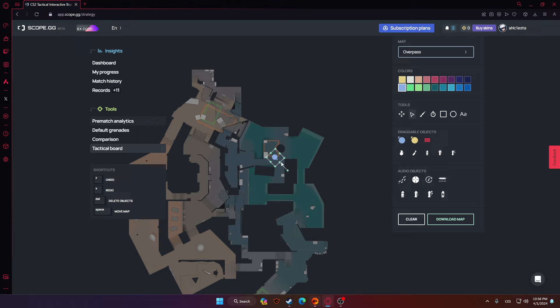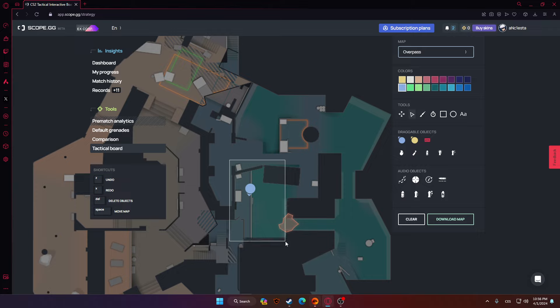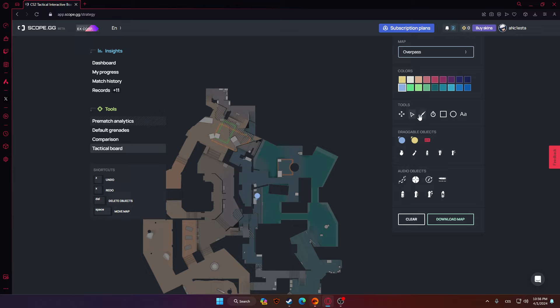As a short player, you wanna take short. So if you're going from ABC, you wanna molly short pipe, you wanna smoke the molly right there. And communicate with your teammate and just take short, because on faceit it's so easy taking short every round — they don't know how to counter it. As a short player you are so important. You need to stay alive.